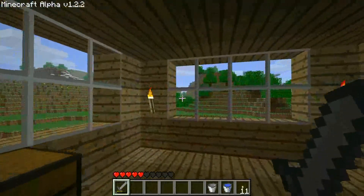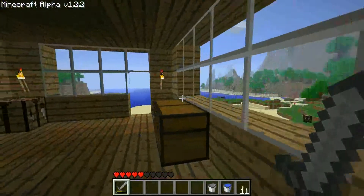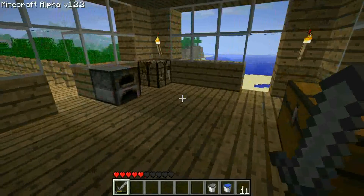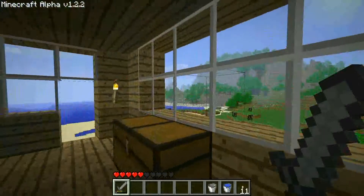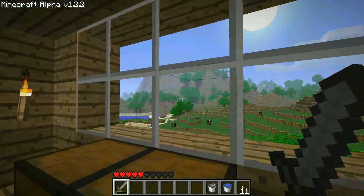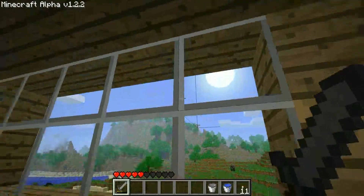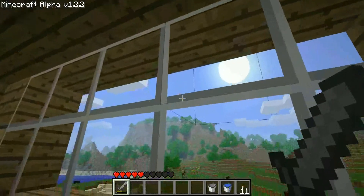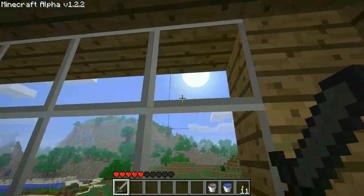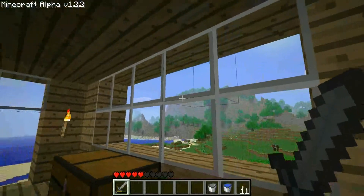One other thing you might have noticed is there's a new glass texture, a new sun texture, along with a new moon, slightly modified doors and slightly modified cobblestone. Some of you may recognise this - this is Crush's Barely Texture Pack. I'll put a link in my description. It's his own textures that he uses in his own YouTube Let's Play series - check that out if you've not already. He's just started a new series on a new map with new biomes and stuff.